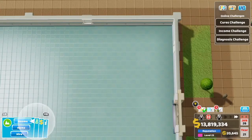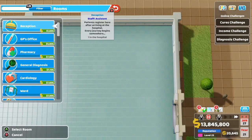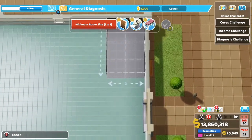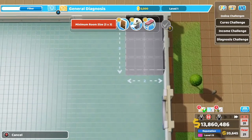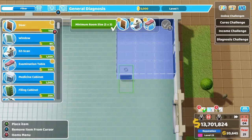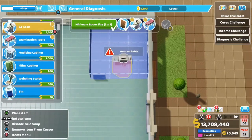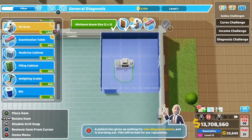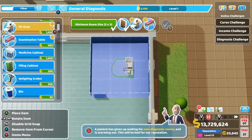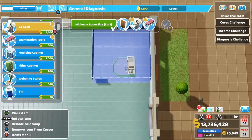The first room we have available to us early on is the general diagnosis room. It's run by a nurse and it's pretty basic in terms of diagnosing power. The room size is a three by three — you would not want to make this bigger unless you add a ton of extra room in your hospital. It requires three items: a door, the Easy Scan, and the examination table.